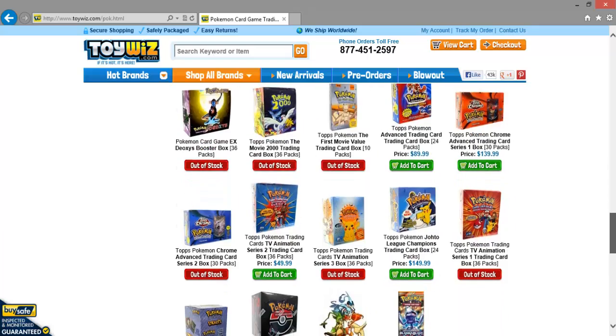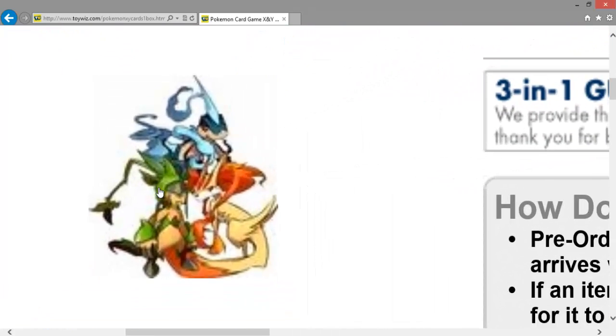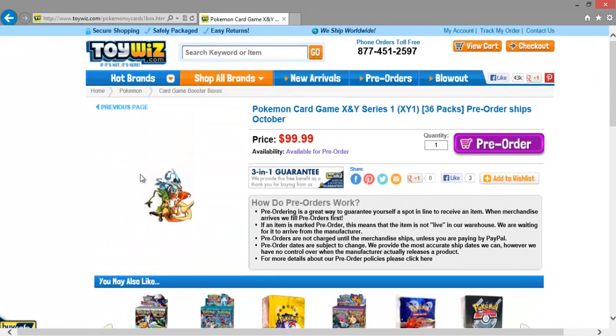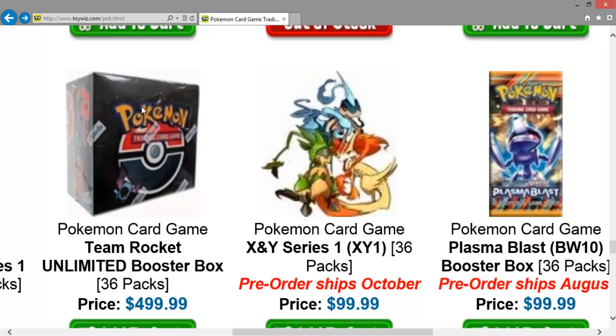So I was scrolling through looking at all the different boxes and then — what's that right there? Let's zoom in. X and Y series — now those right there look like the starters' evolutions. This is for a pre-order box, so that seems very believable. I've bought stuff on this website before; it's not just making up junk. Let's go back and look so we can get a better look at them.